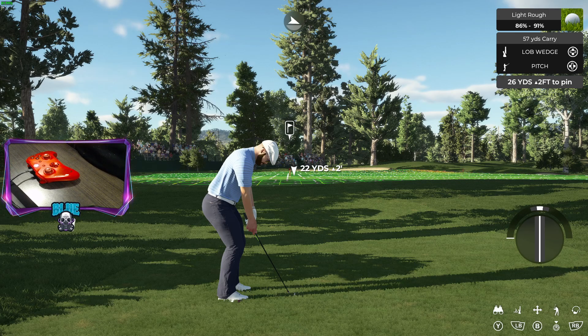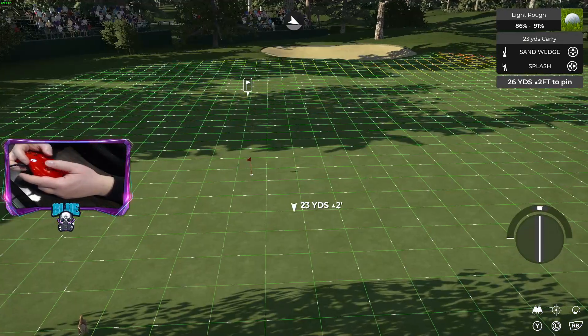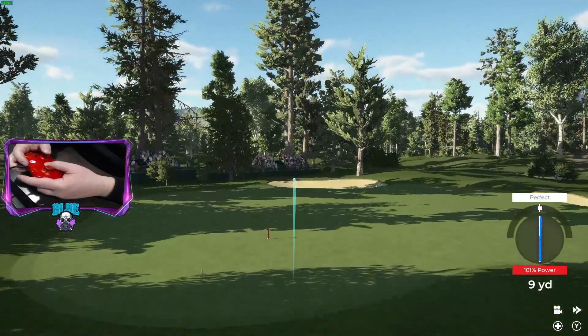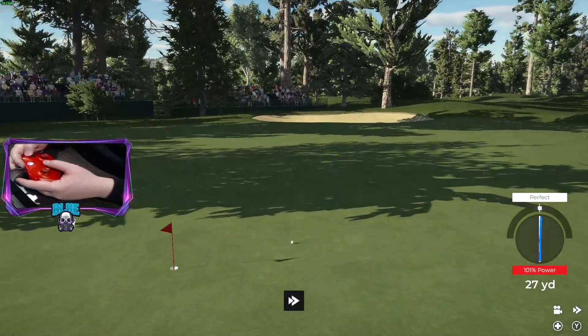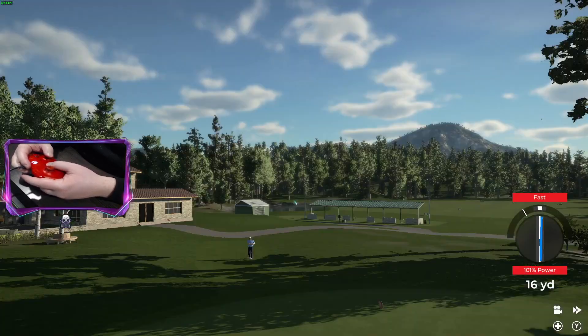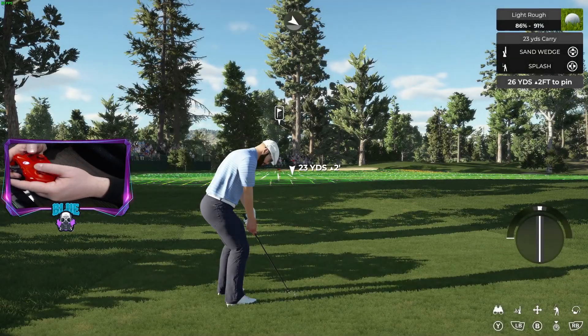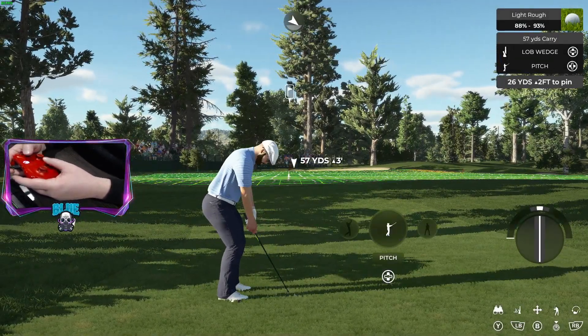Hey guys, Blue here with another PGA 2K21 tutorial. This time we're talking about the pitch shot — a shot I've learned to utilize to get more shots in the hole when doing approach shots from around the green. Playing the short game, I find the pitch shot is better than the flop shot or the splash shot. A lot of people use the splash shot to try and get it close to the hole, usually just leaving yourself a short putt.